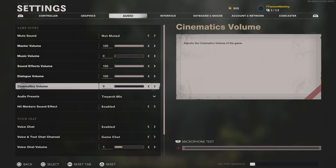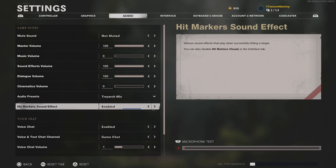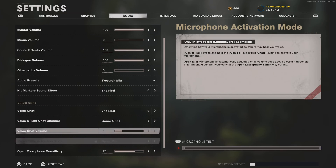Music turned off and cinematics turned off so I can actually hear footsteps. I don't want to be blasting music in the background, get snuck up on from behind and get assassinated. Treyarch mix — it's either Treyarch mix or high boost, and I prefer Treyarch mix so that's what I run. Hit markers turned on because it just makes everything better overall.